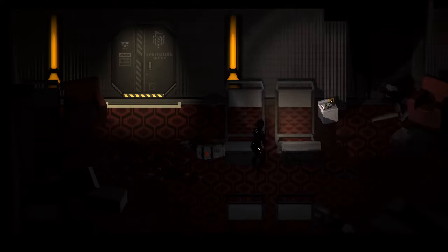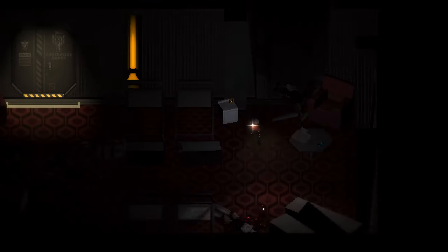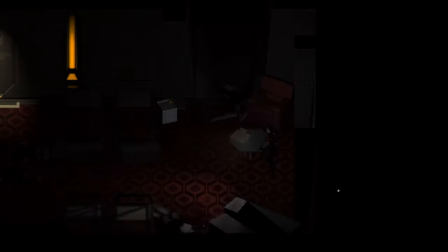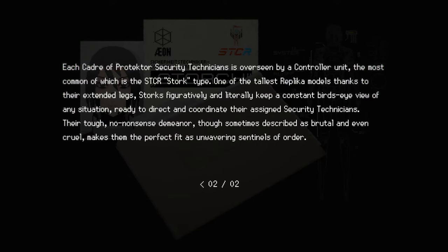Hope there's something good in here. Shotgun rounds, yes please. Some healing. Stork Security Technician — Controller Replica Stork, Generation 5 Combat Lead Unit, 240 centimeters. Each cadre of Protector security technicians is overseen by a controller unit, the most common of which is the Stork type. One of the tallest replica models thanks to their extended legs, Storks figuratively and literally keep a constant bird's eye view of any situation, ready to direct and coordinate their assigned security technicians. Their tough, no-nonsense demeanor — though sometimes described as brutal and even cruel — makes them the perfect fit as unwavering sentinels of order.